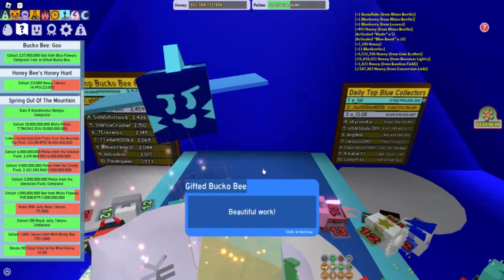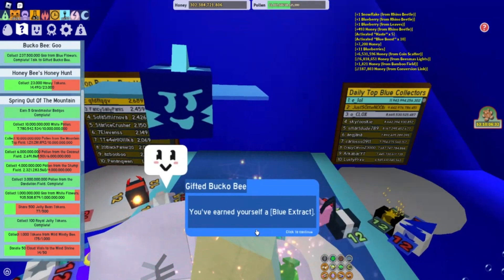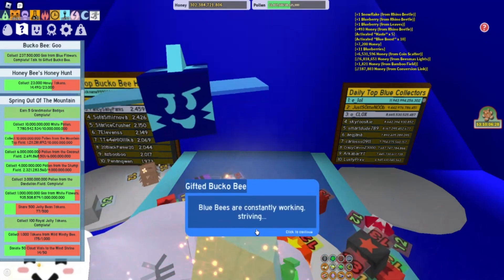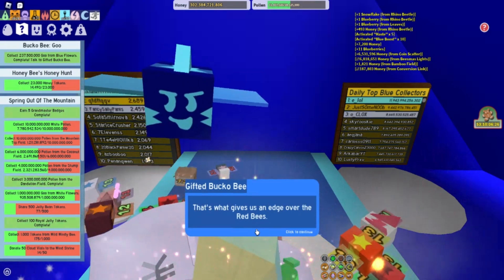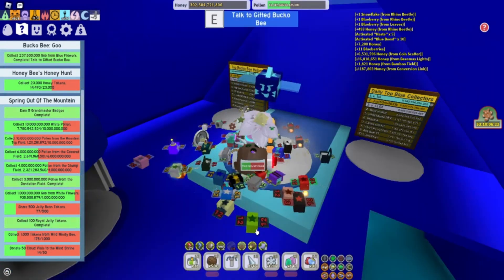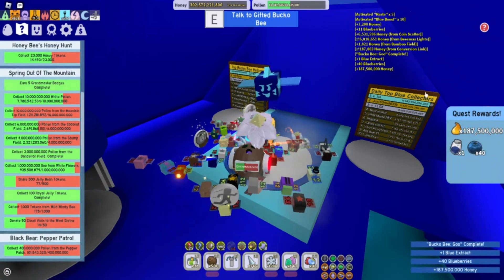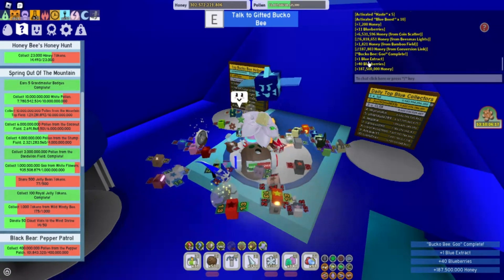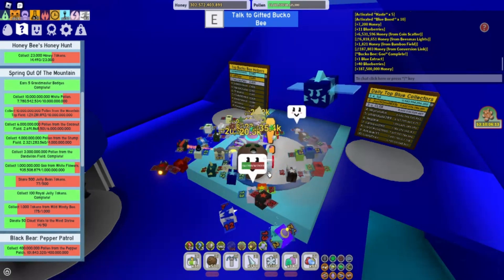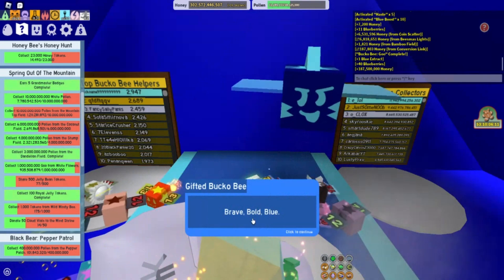So let's talk to gifted Bucko Bee, turn it in. He says: 'Beautiful work. You've earned yourself a blue extract, but there's no time to rest. Blue bees are constantly working, striving — that's what gives us an edge over the red bees. Keep moving forward into the blue.' So we got 187,500,000 honey, 40 blueberries, and one blue extract.